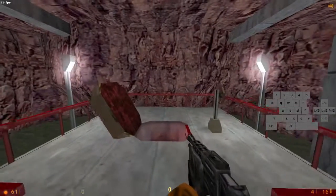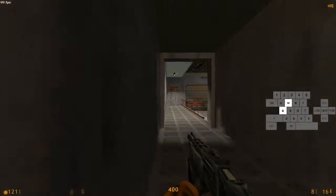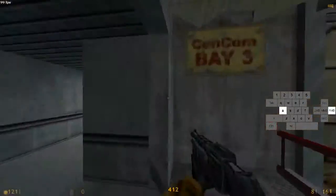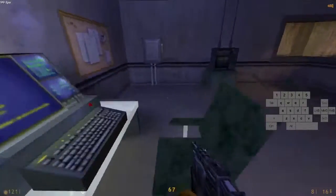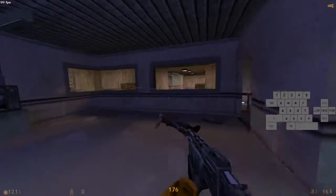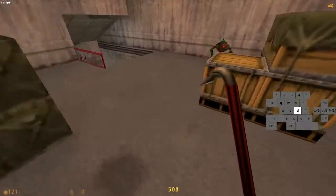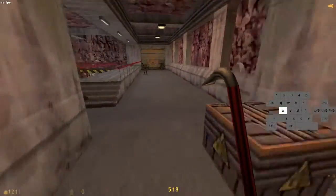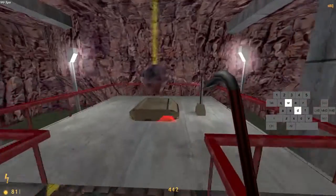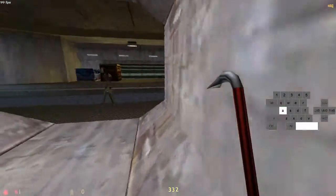I will now show the scriptless version for the other route if you don't want to do this. You wall strafe like normal here. You can do the OB boost in scriptless as well if you know how to do it, or you can just bhop like this. You might as well pick up the gauss ammo and keep bhopping. Open this and fall down — we don't care about fall damage anymore because we have full HP.